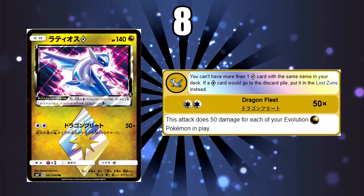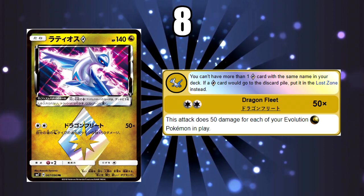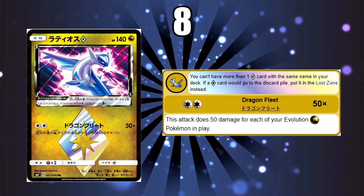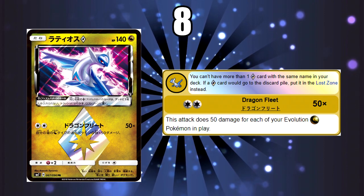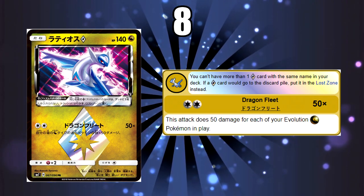In Dragon Majesty we also have Altaria, which adds 20 damage to Dragon Pokemon — that's a Dragon Evolution — so it can be played in a deck alongside this. But up until these new cards come out, this card isn't that great. The DCE attack cost is also a bit awkward when it comes to retreat if you don't have your Escape Board or Float Stone.